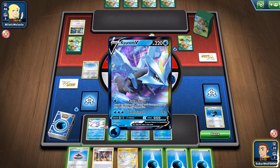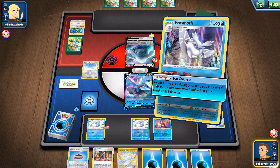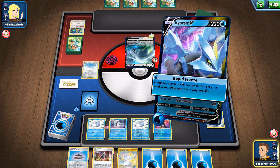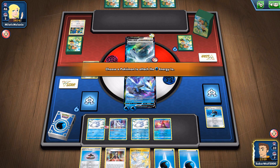They probably don't even expect it in a deck like Kyurem VMAX, because people expect Kyurem VMAX to use its ability or like a Oranguru. We get the opportunity to set up while she can't do much. I drew the Marnie as well, negating her attack of drawn cards — that's probably very annoying for her as well.